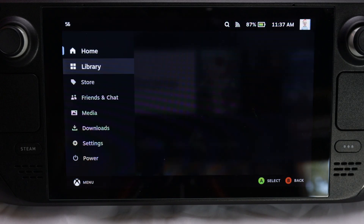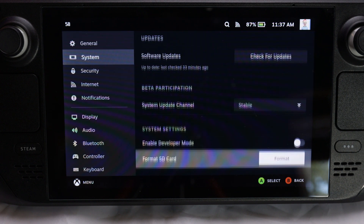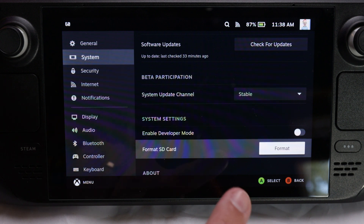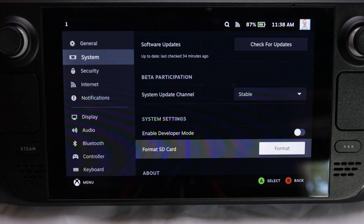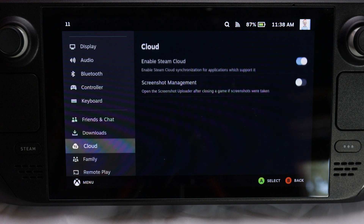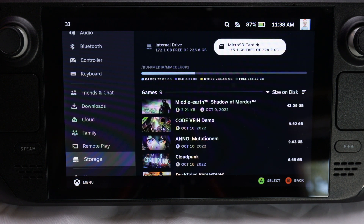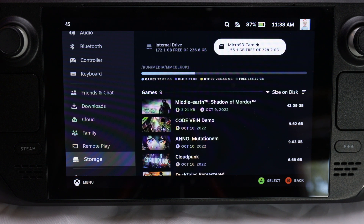So first up, hit the Steam button, go all the way down to settings, then go down to system, and scroll down about four clicks. There's going to be a button that says format SD card. Click that. It's going to go through an animation and take a couple of minutes to finish. It's going to say it's testing the card, and then once it's done testing, you'll be done. After that, hit the back button or B, scroll all the way down until you get to storage, and you should see your SD card at the top. It should show two spots: an internal drive and an SD card. That's number one.